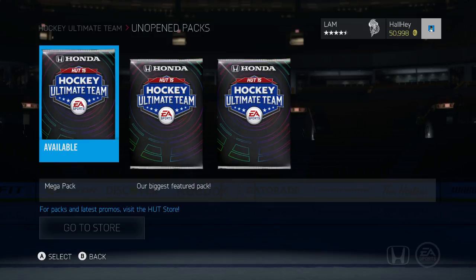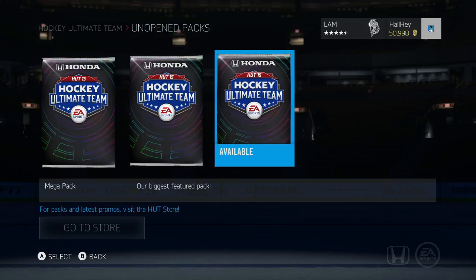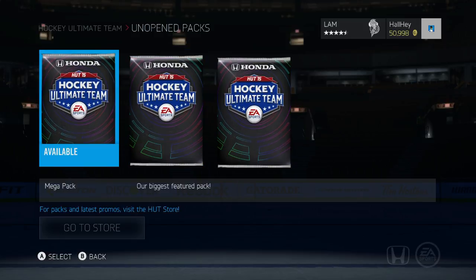I spent a couple pucks on it but it's alright. I opened up one with money as well. Our biggest feature pack yet — 30 items, 20 rares. We're gonna open up these colossal giant packs, let's hopefully not get let down by EA.